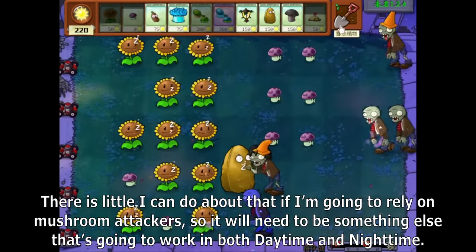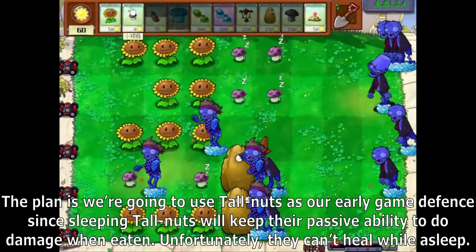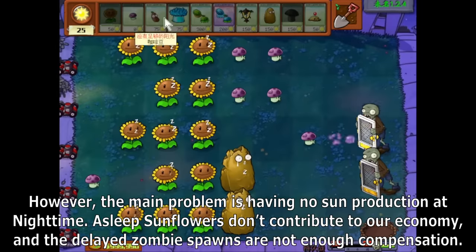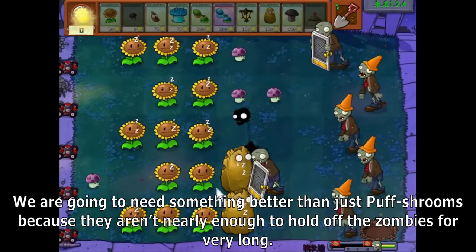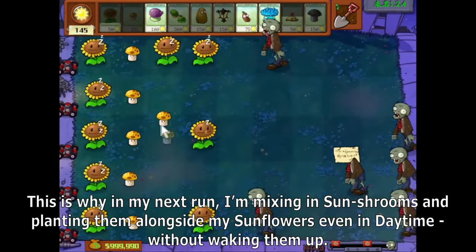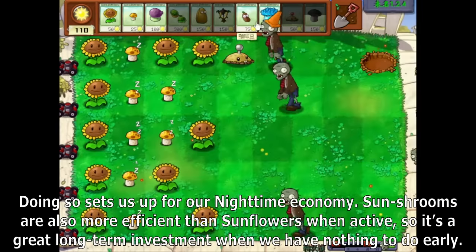There is little I can do about that, so if I'm going to rely on mushroom attackers, it will need to be something that works in both daytime and nighttime. The plan is to use tall nuts as our early game defense, since sleeping tall nuts keep their passive ability to do damage when eaten, though they can't heal while sleeping. The main problem is having no sun production at nighttime, as sleeping sunflowers don't contribute to our economy. In my next run, I'm mixing in sunshrooms and planting them alongside sunflowers even in daytime without waking them up, setting us up for our nighttime economy.